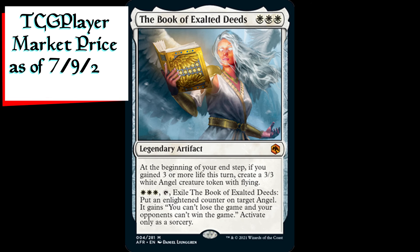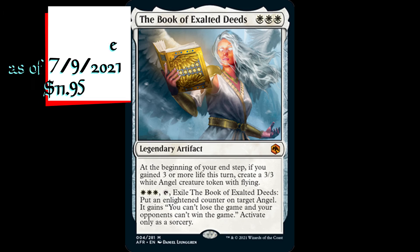The Book of Exalted Deeds is a legendary artifact for three white mana. At the beginning of your end step, if you gained three or more life this turn, create a 3/3 white angel creature token with flying. For three white, you can tap it and exile the Book of Exalted Deeds. Put an enlightened counter on target angel — it gains "you can't lose the game and your opponents can't win the game." Activate only as a sorcery.